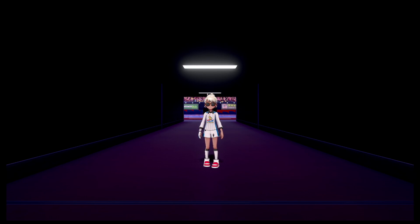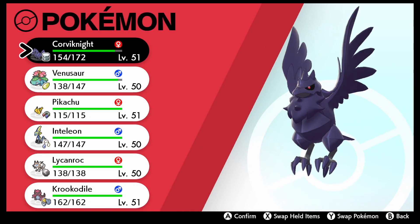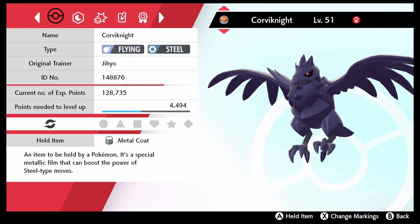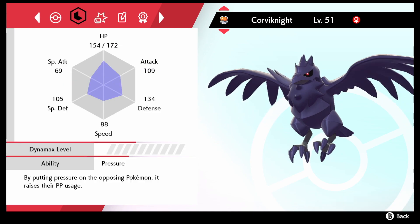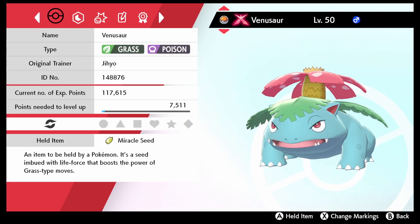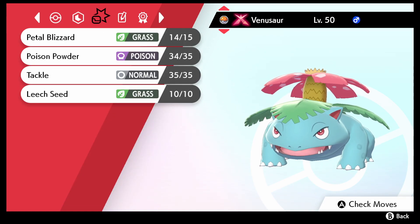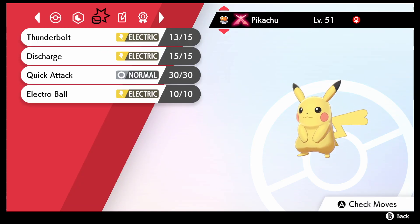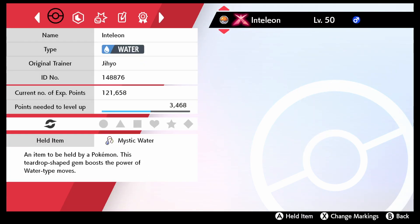I'm ready to take on this gym but first we're gonna take a look at our Pokemon. First up on our team is our Corviknight, level 51, with Metal Coat, Drill Peck, Steel Wings, Swift, and Brave Bird. Next up is our Gigantamax Venusaur, level 50, holding Miracle Seed, with Petal Blizzard, Poison Powder, Tackle, and Leech Seed. Next up is our Gigantamax Pikachu, level 51, holding the Magnet, with Thunderbolt, Discharge, Quick Attack, and Electro Ball.